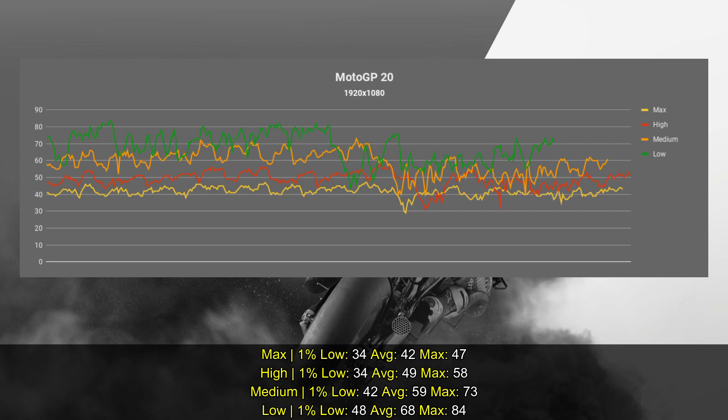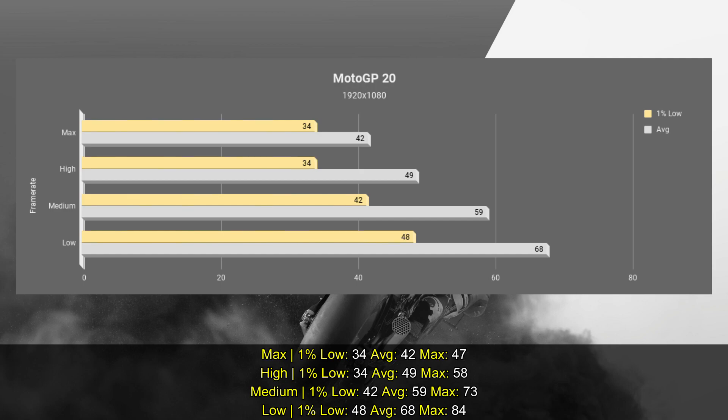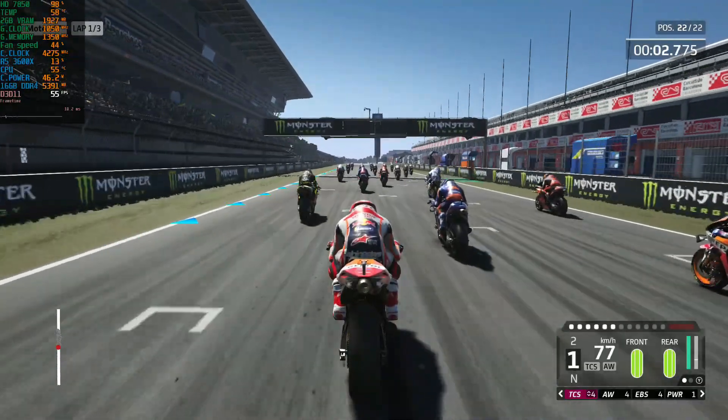With median settings what I got was an average of 59 frames per second with a 1% low of 42. The low settings I don't really recommend because the graphics quality is quite bad. The high settings and maximum provide an average around 40 to 50 frames per second, and they never dropped below 30 frames per second. Still, I believe MotoGP 20 should be played at 60 frames per second, and unfortunately that's something we can't achieve here.